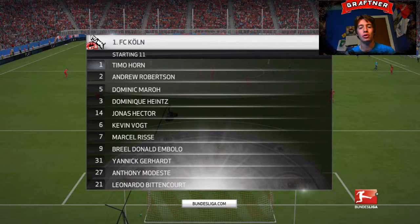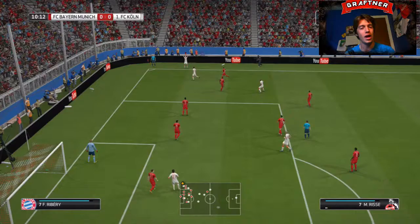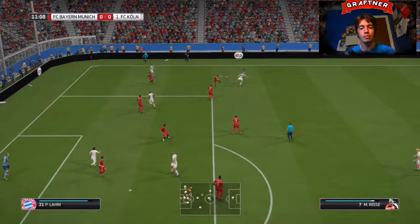Going into our game, we played our best side. Mbolo, Bittencourt all in the first team for us. Modest up front with Bittencourt, Mbolo on the wing, Reus, Gerhardt, Vogt, Hector at the left back position.